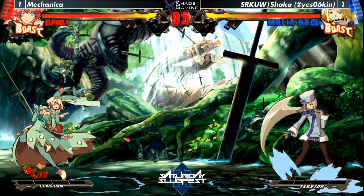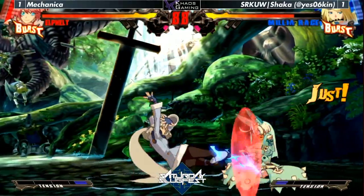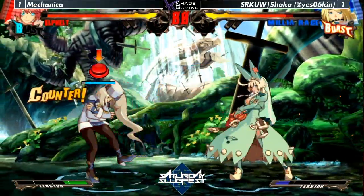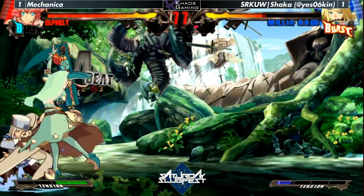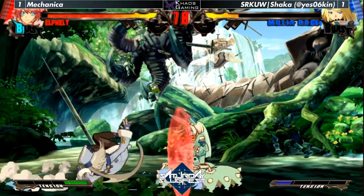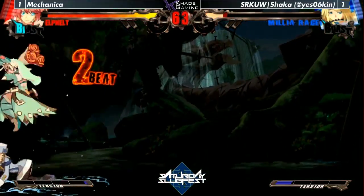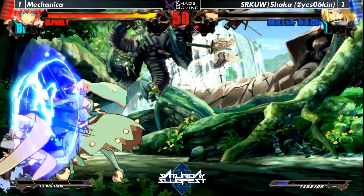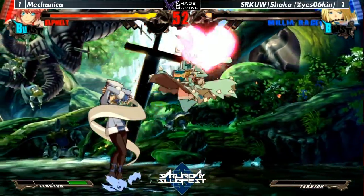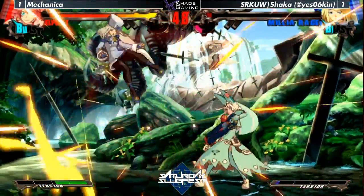Very passive start from both players. Almost an incredible pickup. Early burst from the character — he just doesn't want to take the second game. Shotgun loaded up again. Nice fire speed. Wow, bad burst. It's gonna be a difficult round for Shaka if he wants to come back. Just the pressure is really, really coming from Mechanica.